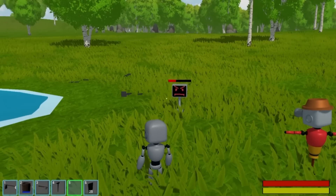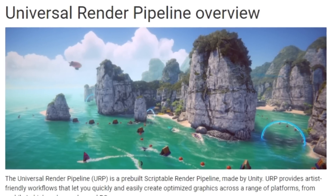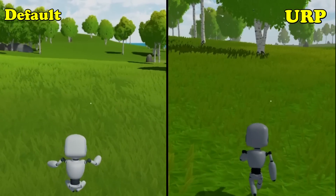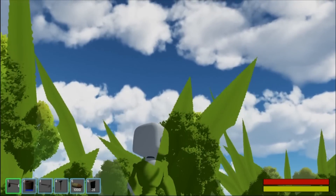I've been making a survival game in Unity for 8 months now, and it's finally time I started using the Universal Render Pipeline, or URP for short. This is basically just a better rendering system than the default Unity renderer, but I didn't start using it just to make my game look better — I actually did it because the grass forced me to.